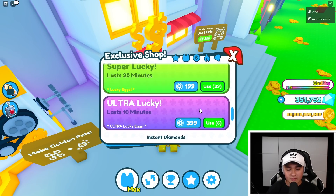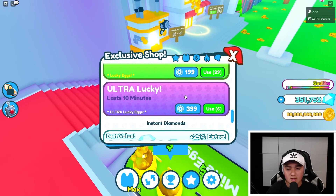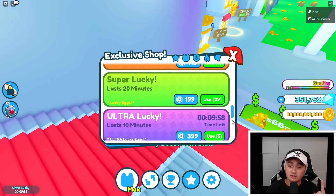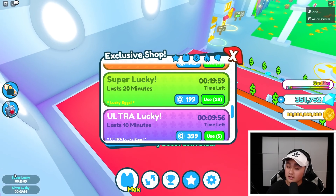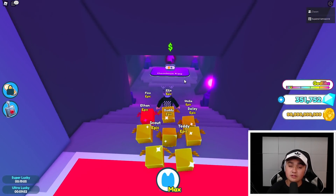So today I wanted to see if I could get a Demortus. Let's go ahead and use lucky eggs and ultra lucky eggs and see what we get. They might cancel each other out, but this is for science. They do not cancel each other out. We have both active right now, so we'll see what we get from these.